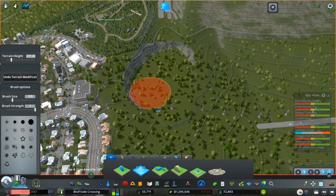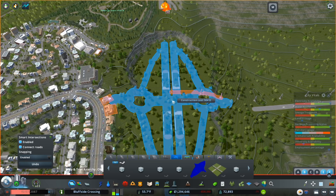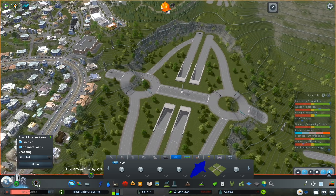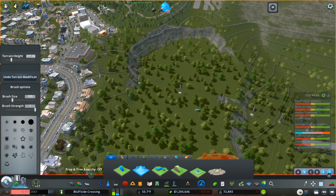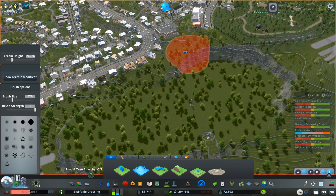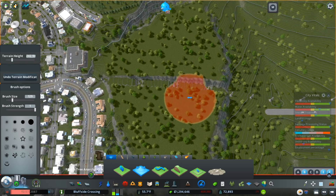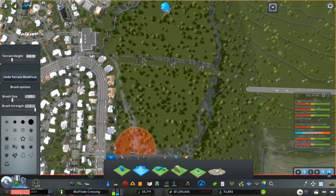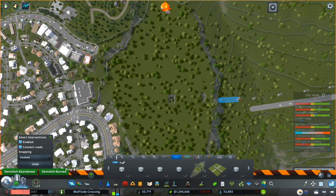We'll carve out a location somewhere in the middle — this is kind of temporary for now, we'll figure out the exact location later. That's probably as good as it's going to get. We're going to have a lot of work to do on this. I think we're actually going to have to bring it up a little bit more. This is probably not the best location for this arterial, but it's already there so we have to work with it. And that power line has got to go — if I don't take care of that now we're going to lose it.